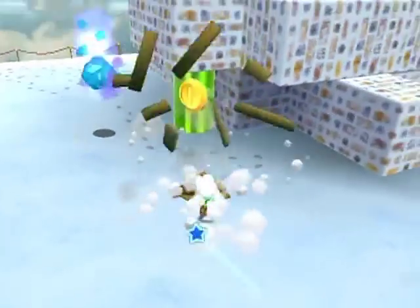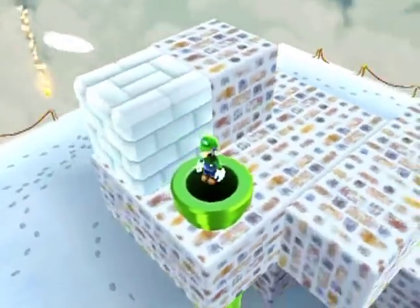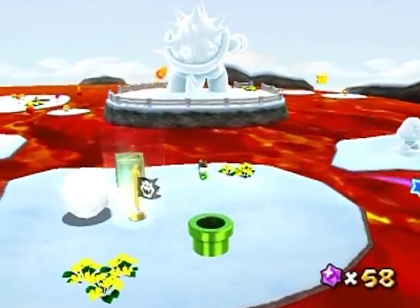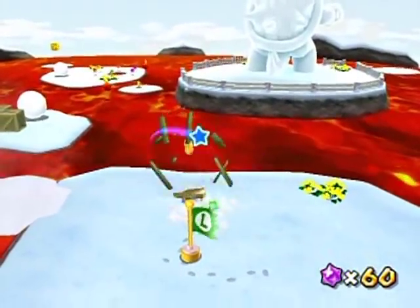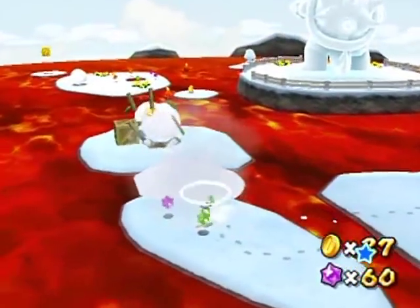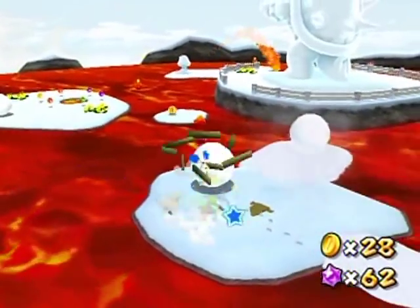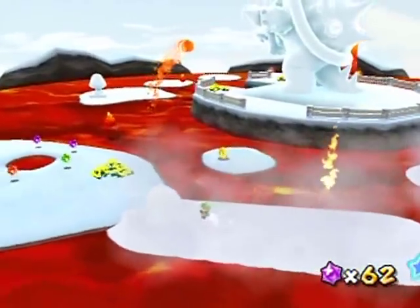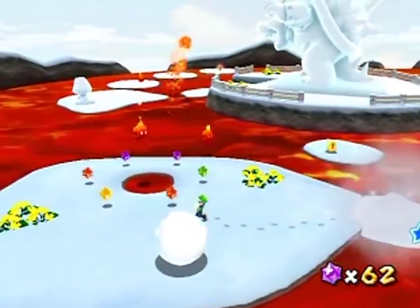I should also probably break this crate — not super important. I'm tired of burning stuff. What you can do with those snow boulders — or snowballs — is move them across the lava. Look at that, you can actually make pathways with them. It's magical! And those are Lil' Cinders, the fiery counterpart to Lil' Burrs.